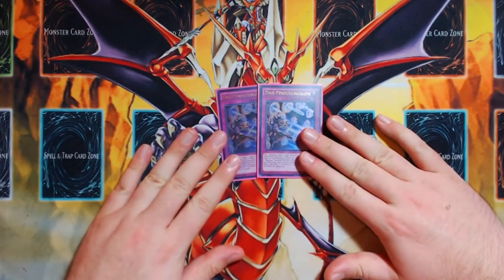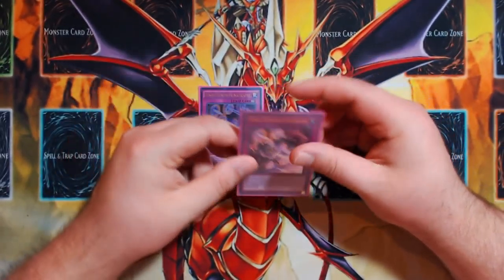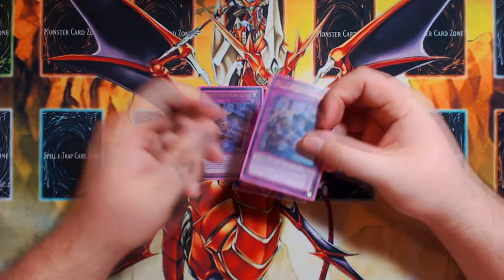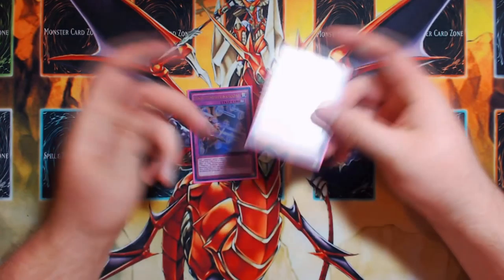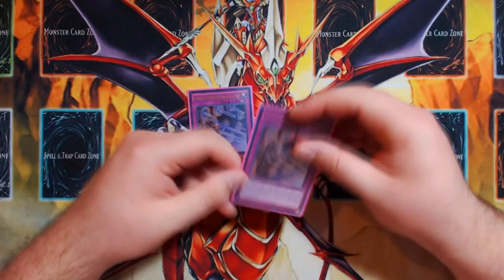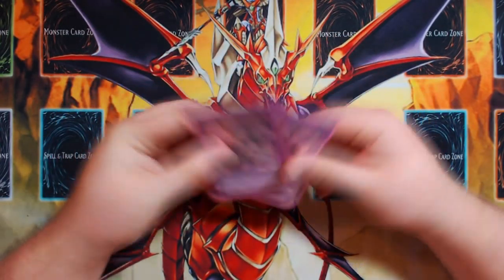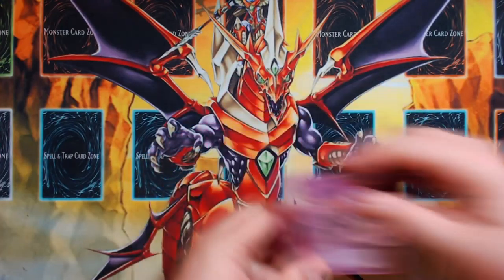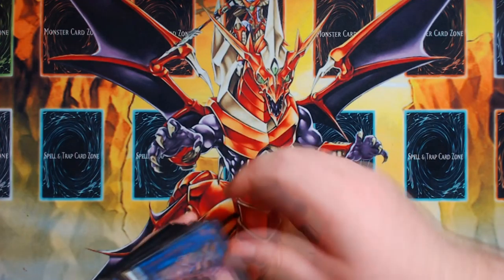The only two traps in the deck are two copies of Time Pendulum Graph. You play more of this than Star Pendulum Graph because your opponent is going to be incentivized to out this card. Also in situations when your opponent flips Anti-Spell on you in Games 2 and 3, you want to be able to draw onto this card so you can summon a Magician, set this card, and out the Anti-Spell. It just makes the deck overall a little bit stronger. That is a 40-card main deck — 39 if you're counting Upstart. Moving on to the Extra Deck.